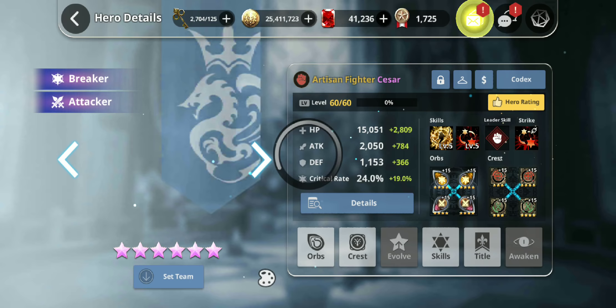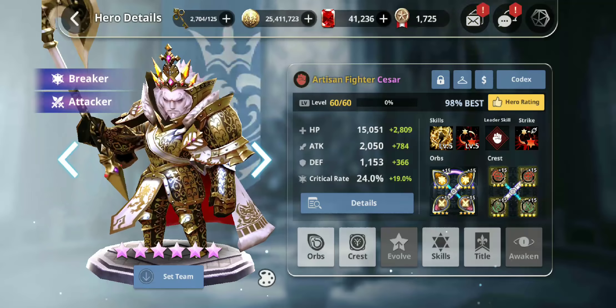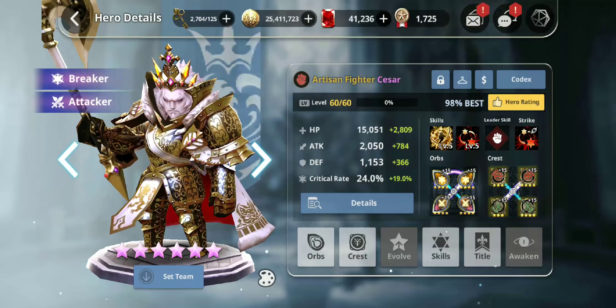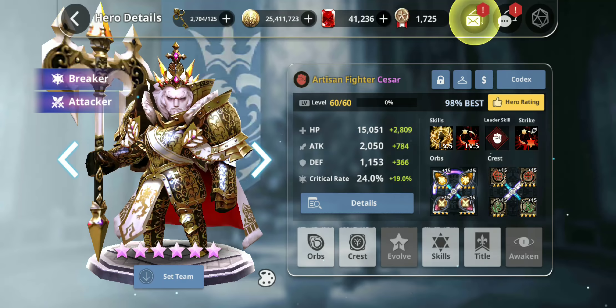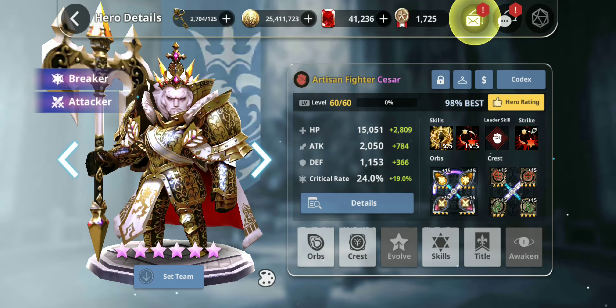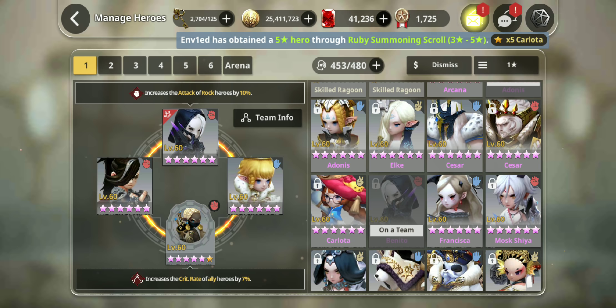When you first start playing, let's say you get Rock Caesar — you think he's so cool, you awaken him, evolve him to six stars, and then you realize you can't auto or get through hard or hell mode. That's simply because you invested in the wrong unit for early game. Normal mode is super simple, but once you get to hard and hell you'll start to notice the importance of support units. Late game it's all about damage and nuking, but if you're free to play you're at least six months away from late game.